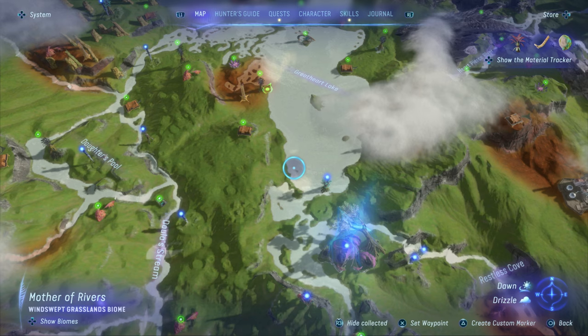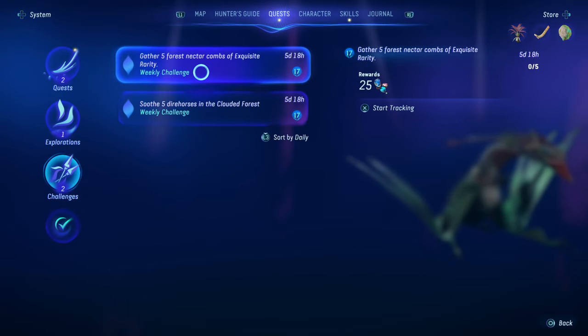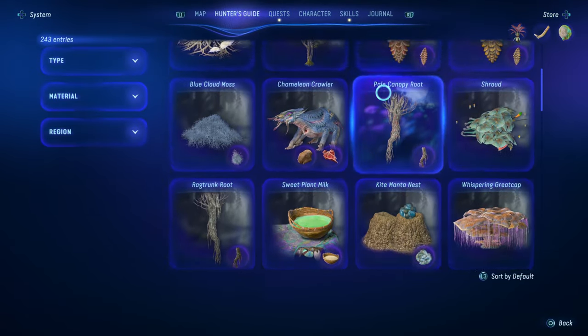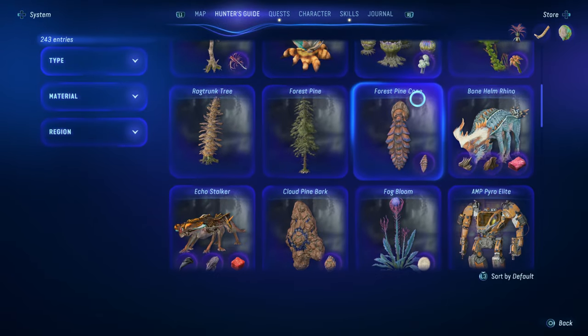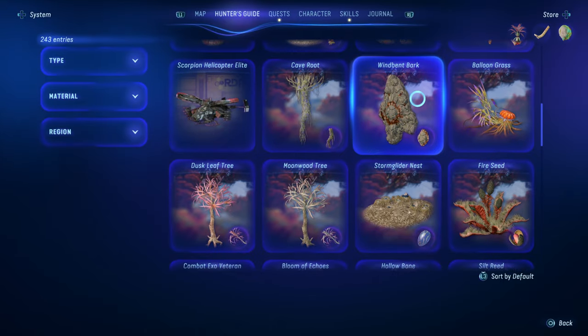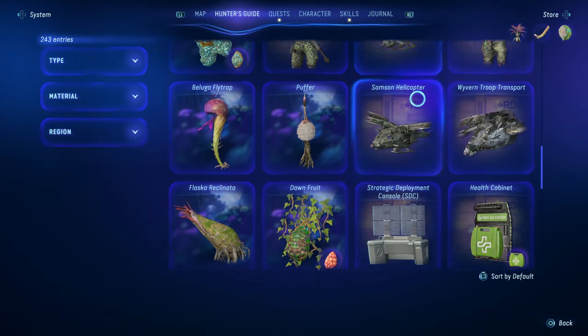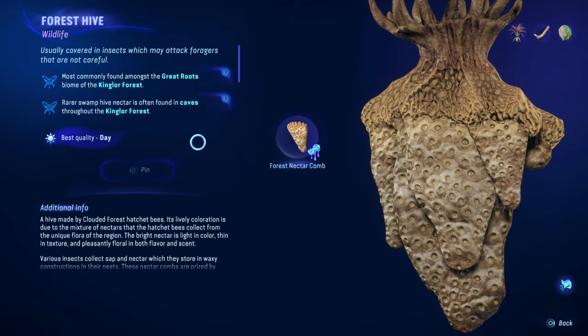We do still have that challenge: gather five forest nectar combs of exquisite rarity. I don't know if we're going to be able to knock that out, but let's at least see where we can potentially get those. If it just says generically in caves, then I don't think it's realistic for us to get those. Forest hive — rarer swamp hive nectar is often found in caves throughout the Kingler Forest. Yeah, I don't think we're going to find it, so we'll skip on that.